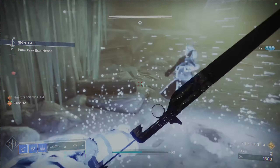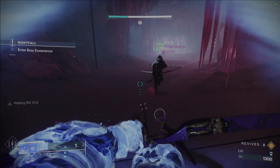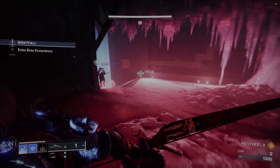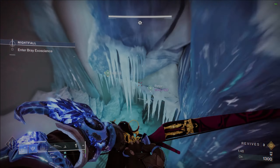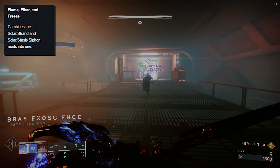For Column 1, this will always contain our main Anti-Champion perks. We've got Anti-Barrier Sidearm, Unstoppable Hand Cannon, and Unstoppable Bow, and then Overload Auto Rifle and Overload Pulse Rifle. Overall, a solid set. Not sure if we've ever had Unstoppable Bow before, at least that I can remember.